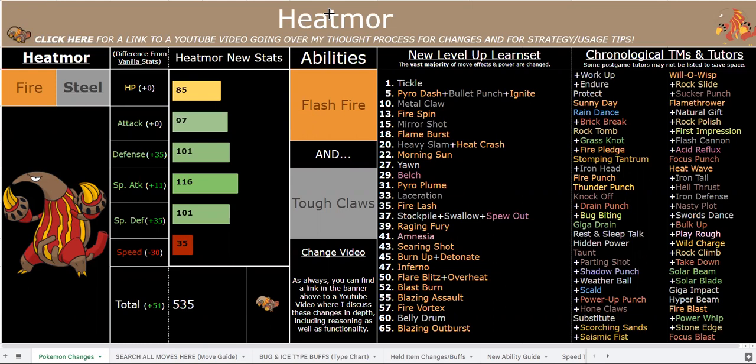However, with these new abilities and this new bulk, I did have to drop its speed, because 535 base stat total is mostly standard for these non-evolving guys. Of course, there are a couple others that are 550 and 575, but Heatmor and especially Durant do not fit that base stat total. Durant wouldn't need it — Durant would be absolutely broken with a 575 unless I put the stats somewhere useless like Special Attack. So Heatmor is 535, which is still a great base stat total, but he is a mixed attacker so I did have to drop that speed so he can have good offenses and still be bulky.